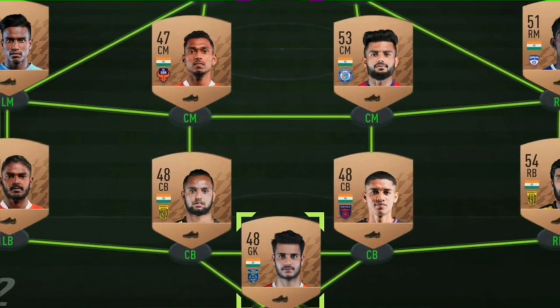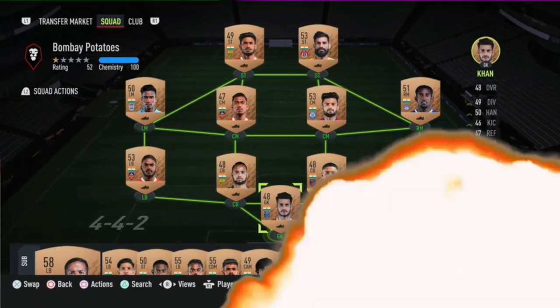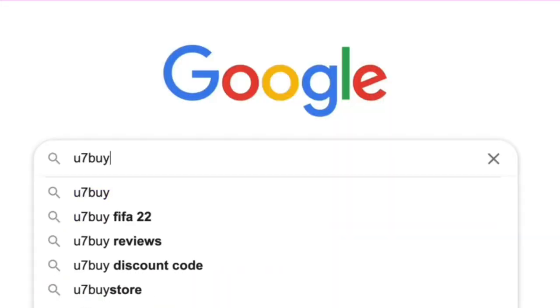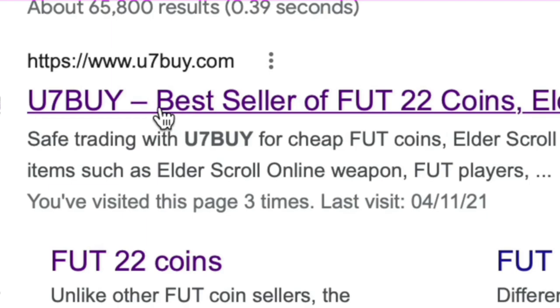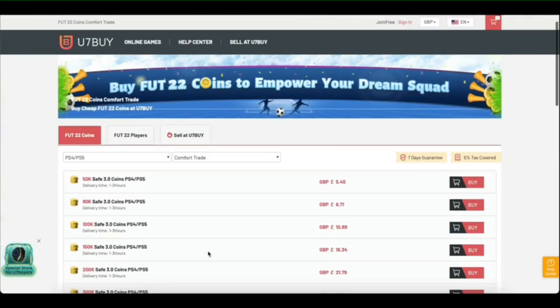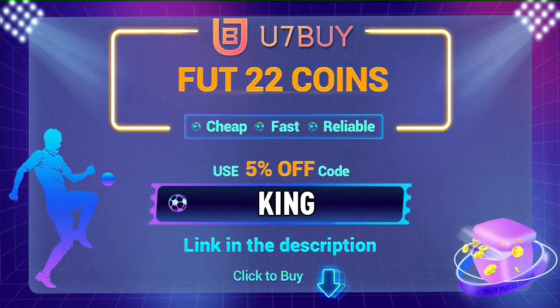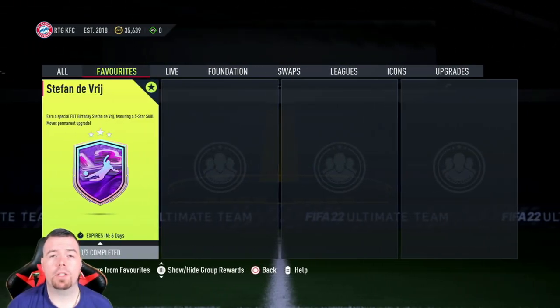Are you bored of having this team? Why don't you turn it into a beast team by hitting the link in the description below to get yourself some cheap, reliable FIFA coins. Don't forget to use the code 'King' to get yourself that five percent off. Let's get into the video!